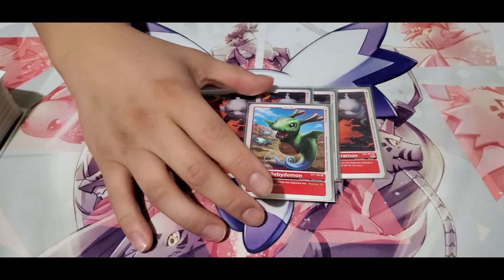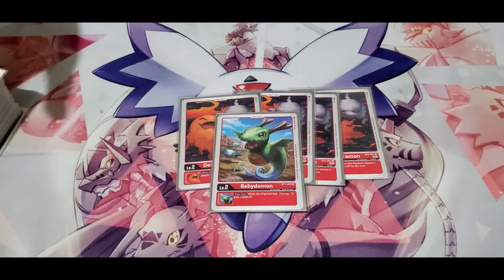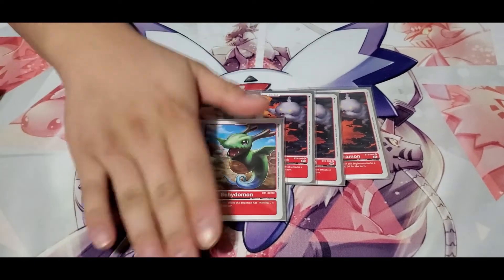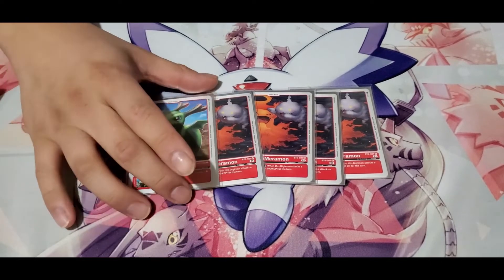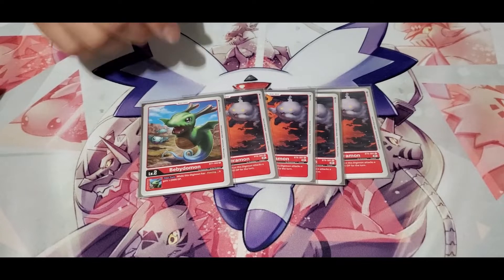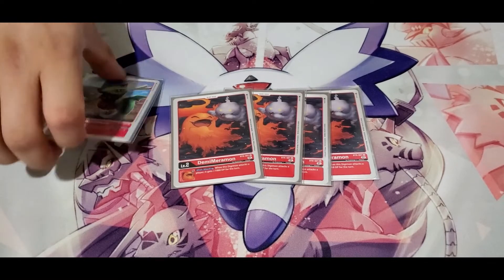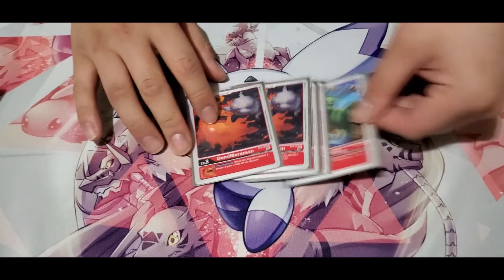Then we got Baby Domon. The reason we run five eggs in this deck is because I try to make this deck as consistent as humanly possible. Having five eggs, you can just drop a rookie, digivolve, and you don't necessarily lose because you're giving piercing and Jesmon's going to be big anyway. Some people just run the Demi Marymon — I can understand why — but I'm team five eggs.